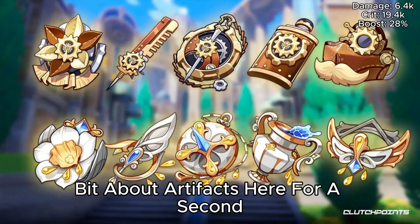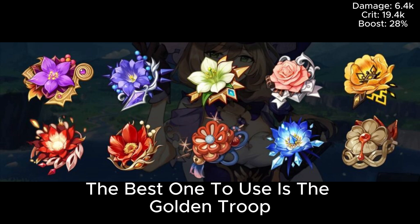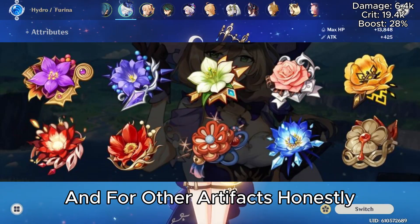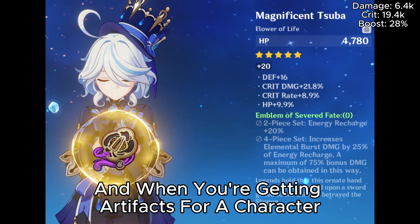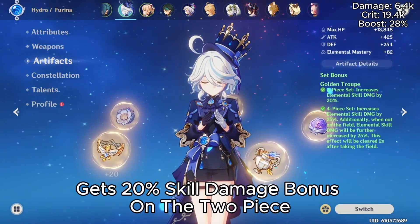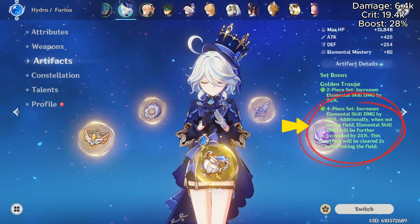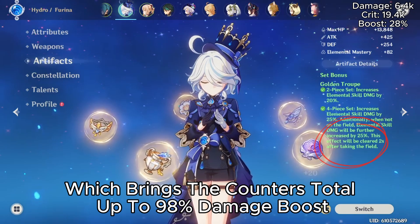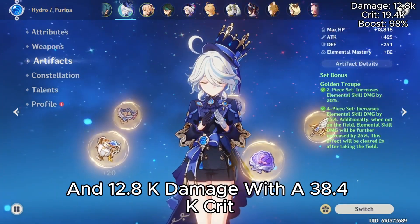Out of all the artifacts, the best one is Golden Troop. Even after diminishing returns it's still best in slot by a good margin. If you don't have any Golden Troop, you can use placeholders. Golden Troop gets a 20% skill damage bonus on the two-piece, and on the four-piece a total of 45% if she's on-field and 70% if she's off-field, which brings the crab's total up to 98% damage boost — 12,800 damage with a 38,400 crit.